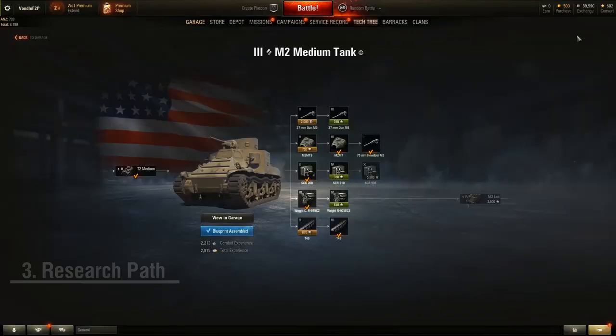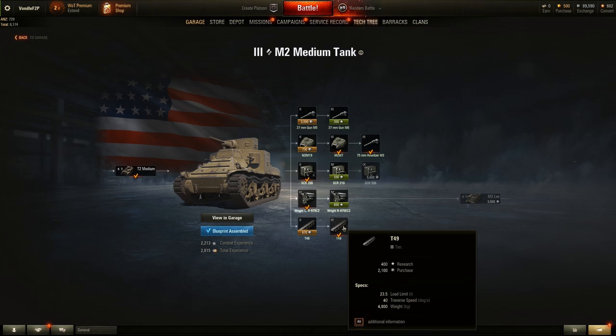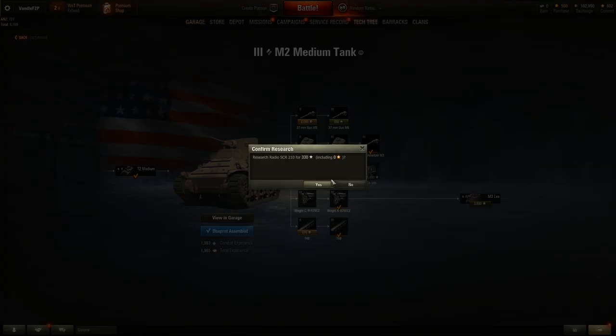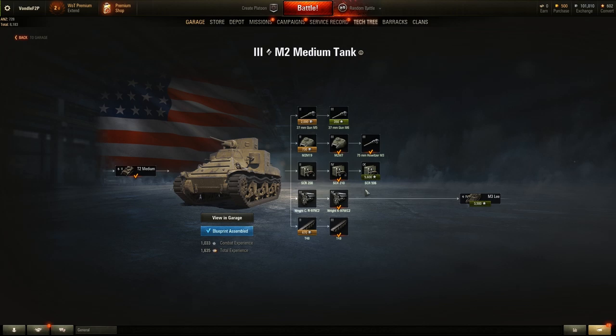Next we'll focus on research paths. Here's a recommended overview of which progression paths to take when unlocking tanks. First you want to start with your tracks, as these increase the weight load limit and enable you to equip the heavier modules you'll unlock. After that, focus on your gun if it has no turret requirement — but if it does, like this M2 medium tank, unlock the turret first and then the gun. After that, your engine is generally recommended. You can then click on it to purchase it for credits and equip it on your vehicle. Last up, research your radio which increases your view range. After that you can either finish off the higher tier radio or go straight for your next tank, which in my case is the M3 Lee.